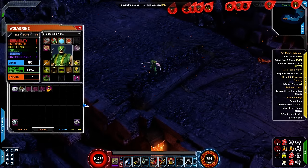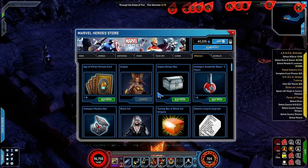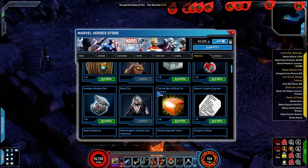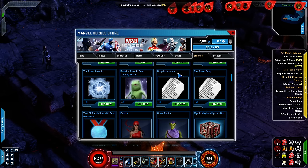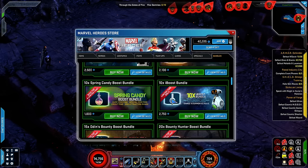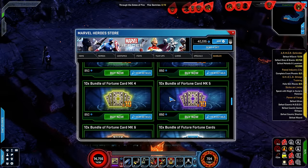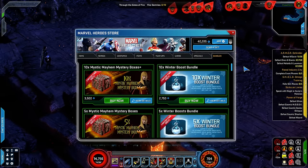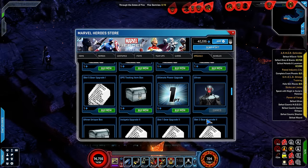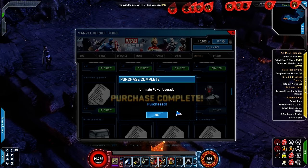Let's do this real quick - let's see specials. The cool thing about the test center is you can buy things in here if you're okay with the fact that your progress basically isn't saved. Then you know the test center is definitely for you. There is something that gives you like 19 - there we go, ultimate upgrade.